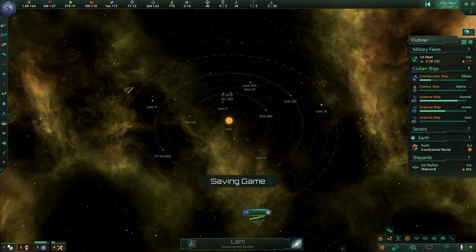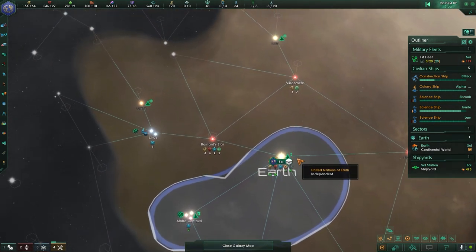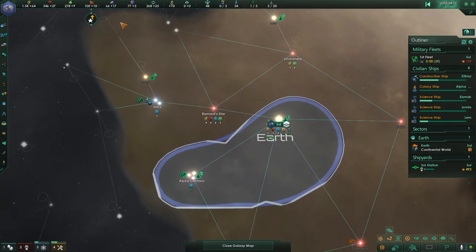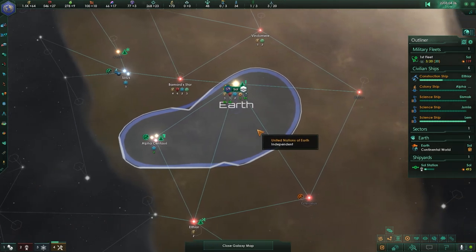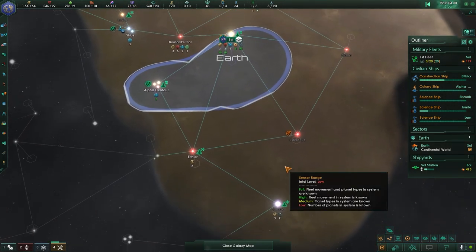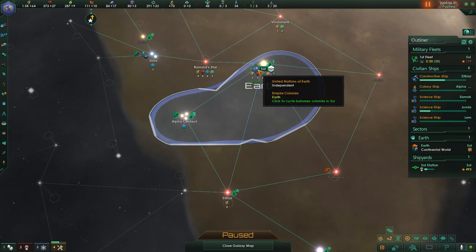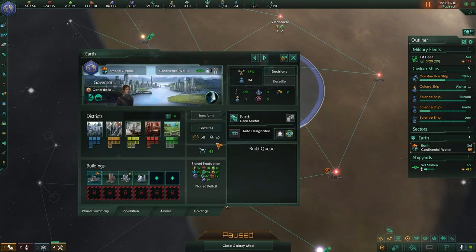That system's got a lot of asteroids — it's gonna take that person a while. Actually, let's go ahead and get another science ship going. It's gonna be a while before we need the colony ship over there. Through hard work and experience, Governor Carla de la Guardia has developed new skills — she now has clear blocker cost and speed improved. That would have been nice back when I had the blockers on Earth to worry about.